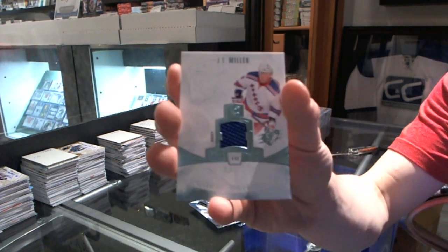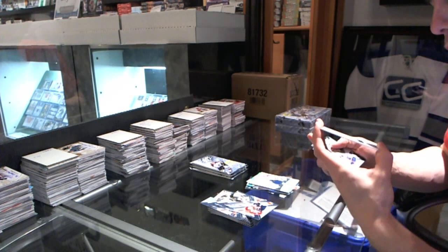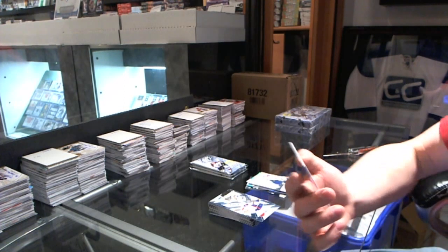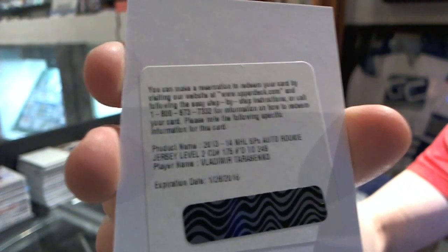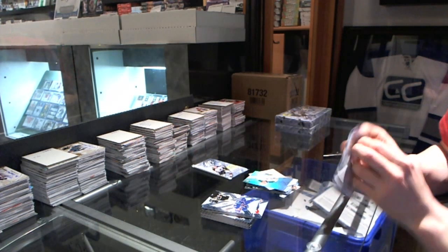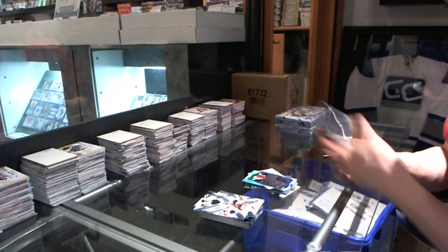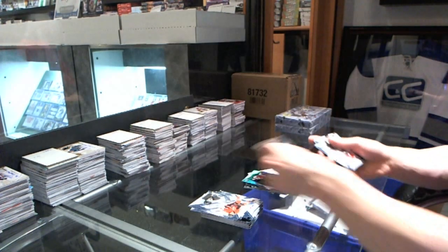Rookie materials JT Miller. We've got a redemption for a Level 2 Rookie Jersey Autograph number 249 — ladies and gentlemen, welcome to the Tarasenko. Vladimir Tarasenko, Rookie Jersey Autograph short print numbered to 249. Rookie Alex Chason. We've got a 97 die-cut Boone Jenner. And we've got a winning combos, Milan Lucic and David Krejci.